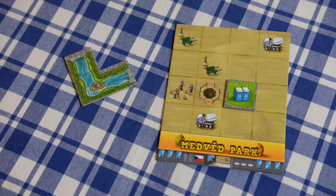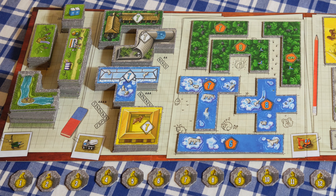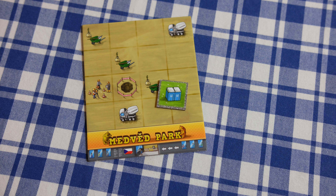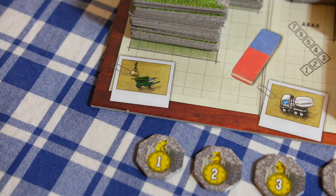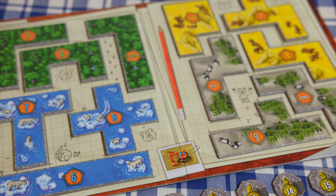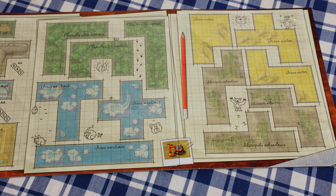Every player will start with either an outhouse, a bathroom, a playground, or a food street. With that tile they'll be able to place on their board on their first turn, and depending on what they cover up, they will then draw another tile from the center supply. If they cover up a wheelbarrow, they can draw from the first section with the smallest tiles. If they cover up a cement mixer, they can draw from the bear houses in the second section. And if they cover up an excavator, they can draw from the largest and most lucrative tiles on the right half of the board.